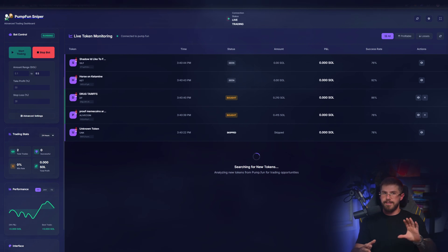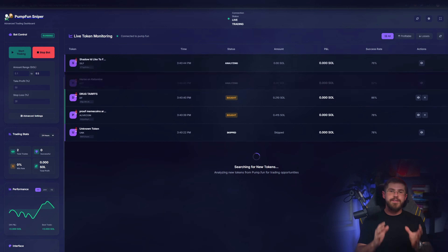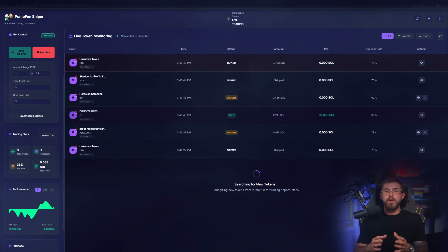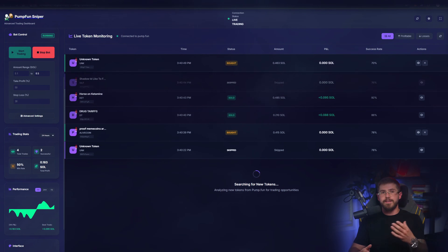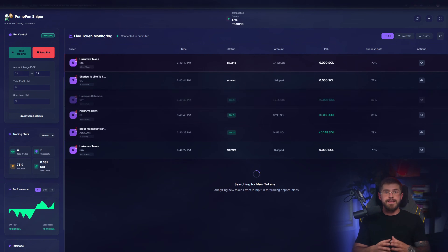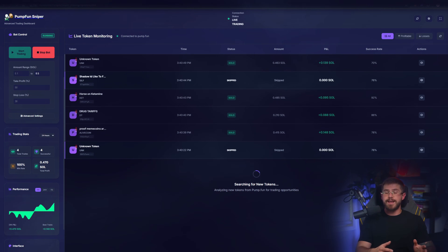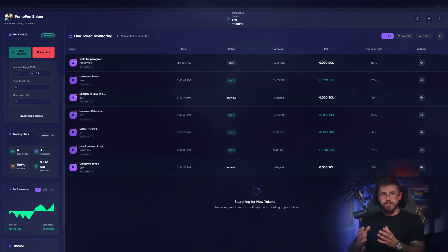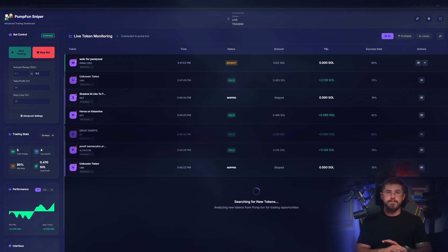Take profit at 40% to catch a quick pump. Stop loss at 20% to protect against crashes. Auto-delay gas priority — I set high priority, because in sniping every millisecond counts. I do everything live, and I recommend playing with these sliders. They shape how your strategy behaves.